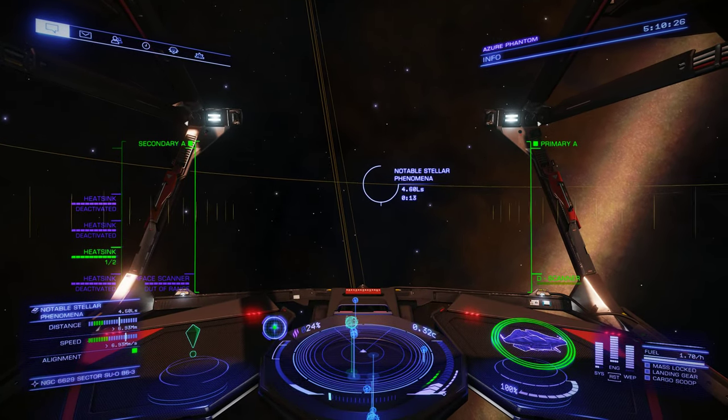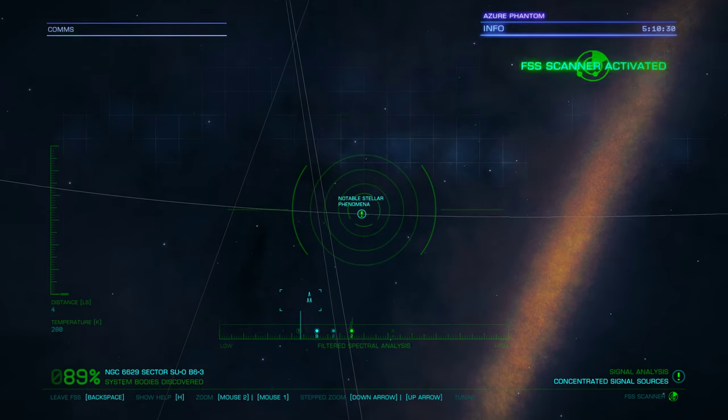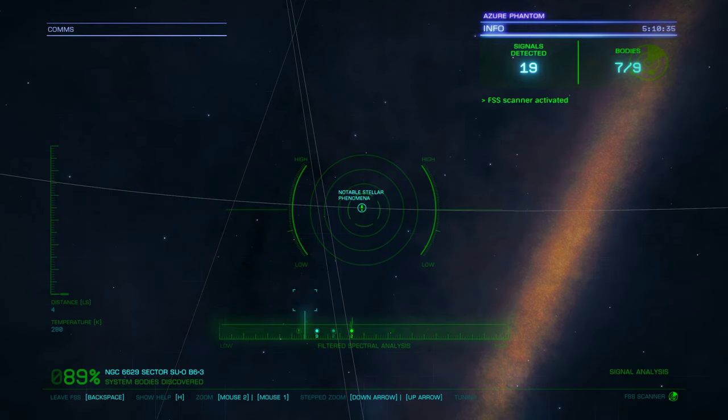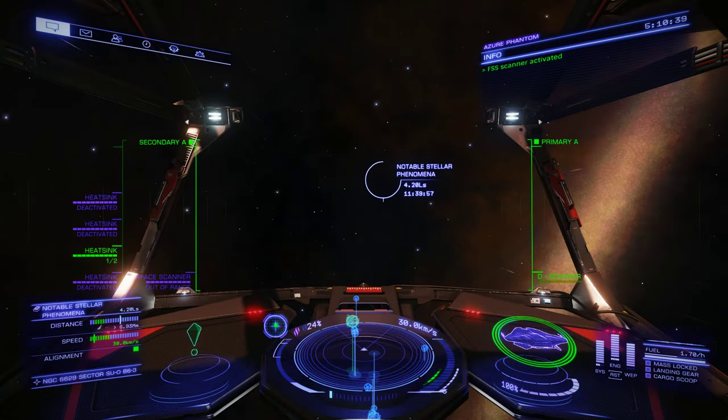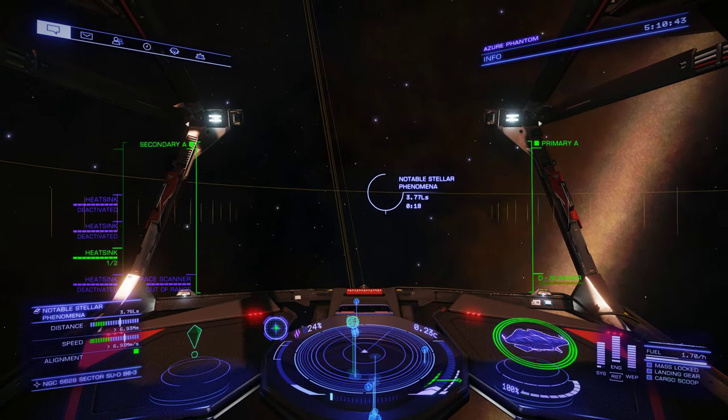First off, I should show you: if you've scanned the system, it'll just show up right there as a signal source. That's all you have to do. And then lock in to the target.